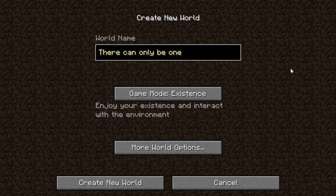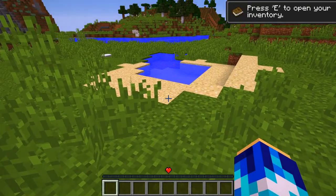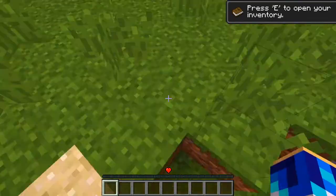Create world - there can only be one, one and only world. Game mode is existence, not survival - we're not surviving, we're existing. So let's create the world and get into it. We're here, there are love hearts!